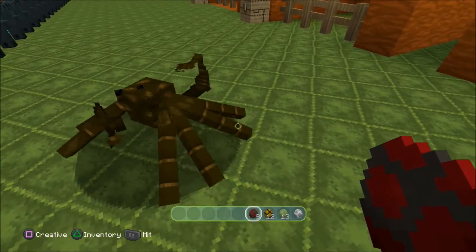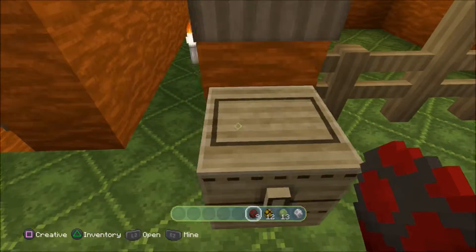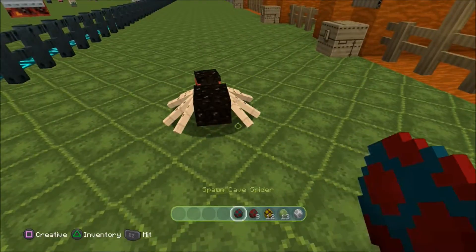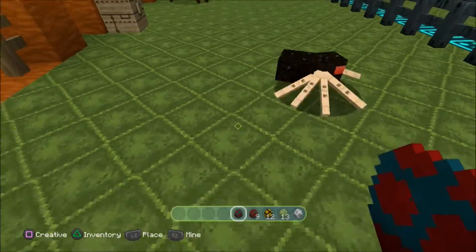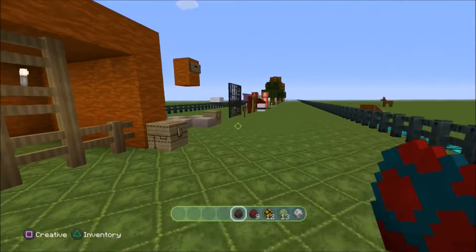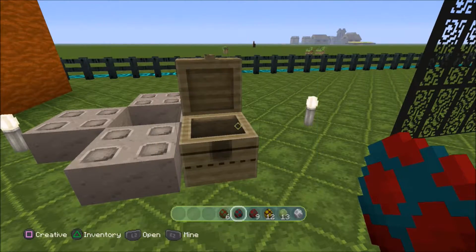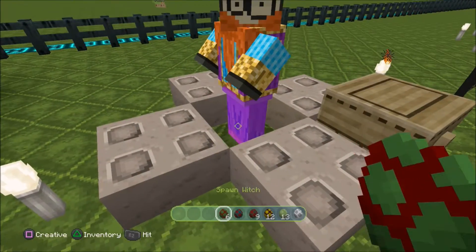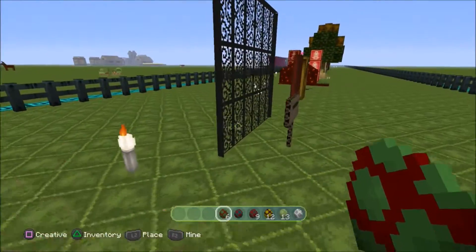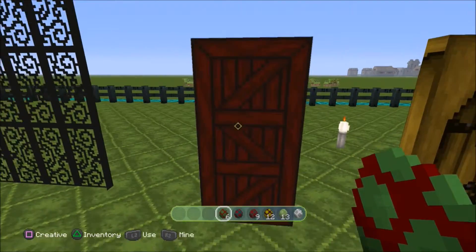Spider - oh wow, okay, interesting little chap! And cave spider - there we go, he's adorable. The last mob to look at is the witch. Oh wow, colourful! Wizard hat and everything.